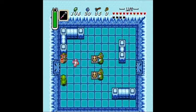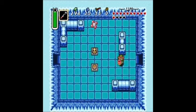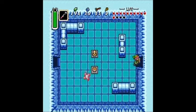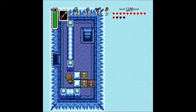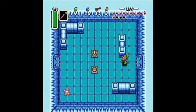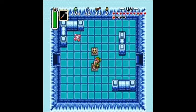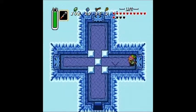I was going to use the Bombos medallion to get rid of those enemies, but I think I'll just use my sword for now because I don't want to use all of my magic. I tried going through that door but there's nothing in here — I shouldn't have gone in there. Yeah, I went the wrong way; I should have gone through a different door.